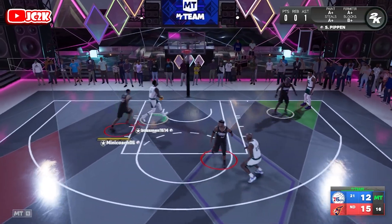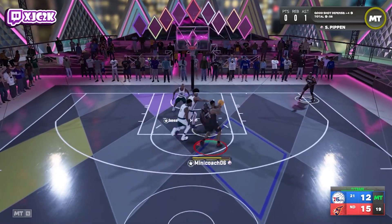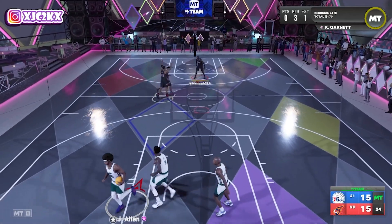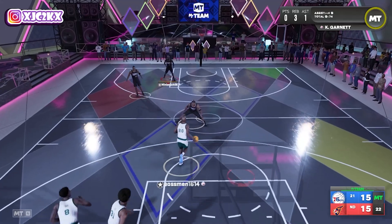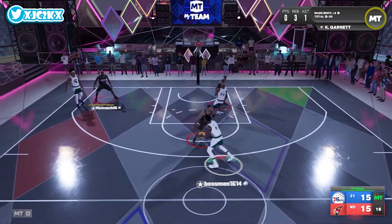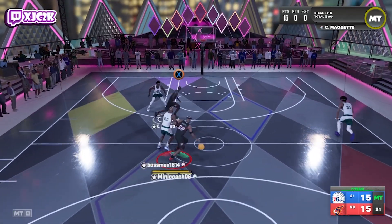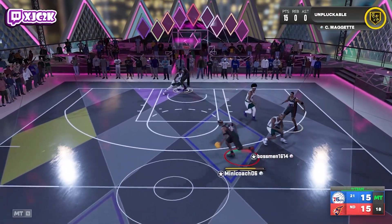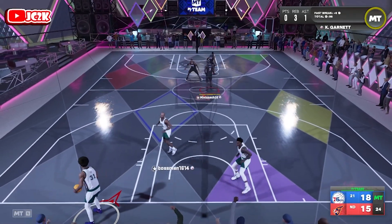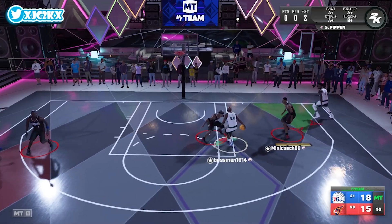Good defense from Corey. Pippen gets a big block — we needed that. Hit that corner, Corey Maggette — catch and shoot, 4-3, green light again. He is a knockdown shooter. If he can play some defense, he's going to be a very good shooting guard because his release is absolutely elite. Good defense again — he's getting bumpy now, much better than how he started the game. Watch that corner — good defense, and that should be a steal as well.